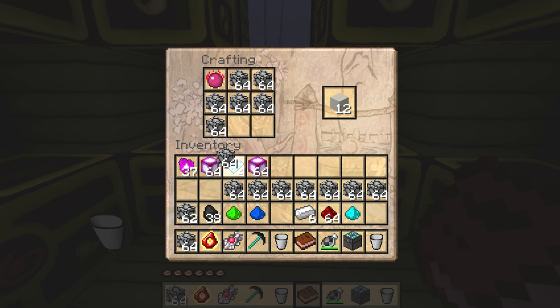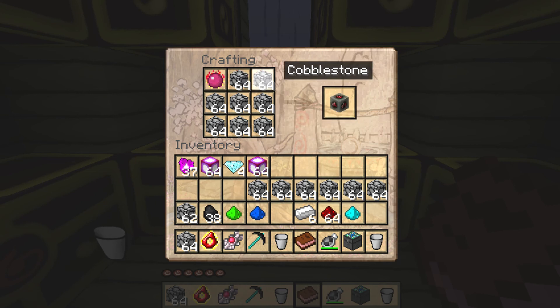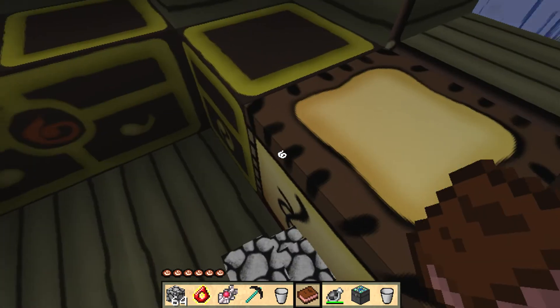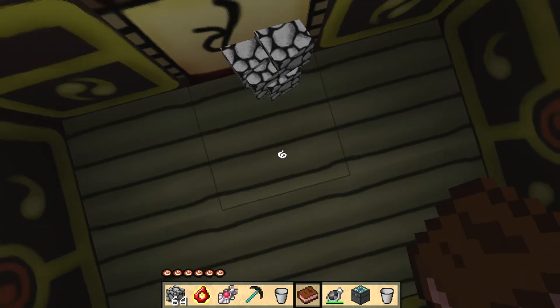I'll show you how to turn cobblestone into diamond the difficult way. Take your philosopher's stone and take all these cobblestone blocks — you can turn them into one redstone ore each, so 64 redstone out of a full stack of cobblestone. You can then turn redstone ore into iron ore, and iron turns into gold, and gold turns into diamond ore. So 512 cobblestone equals one diamond ore, which you can place and break to get a diamond.